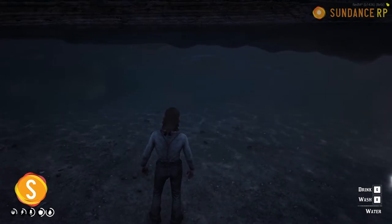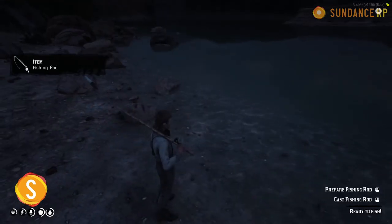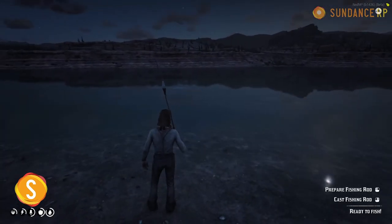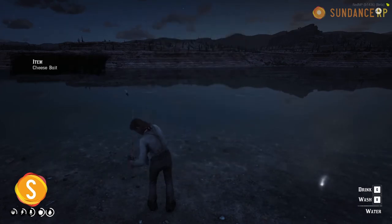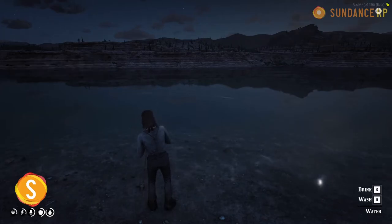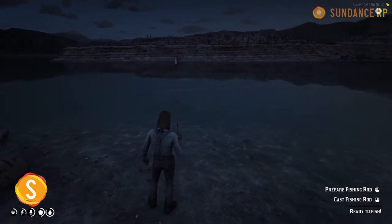The goal is to get our fishing rod cast out right around where the fish are swimming, and then bait them over to bite the hook. Open up your inventory, scroll down and find your fishing rod, double-click to bring it out. Then open your inventory again, find your bait, and double-click the cheese bait — your character will apply it to the end of the hook.